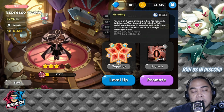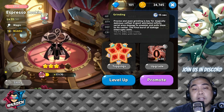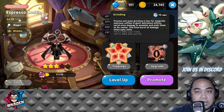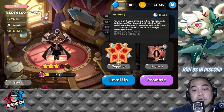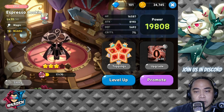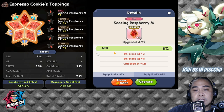So after Latte silences enemies, once the silence duration ends and they try to cast again, Espresso interrupts their spell. That's basically how you control enemies on the battlefield — everyone is being controlled to a certain area while your other team members attack them. Preferably you have ranged attackers at the back with some healing, and your front liners attack head-on at a safe distance.